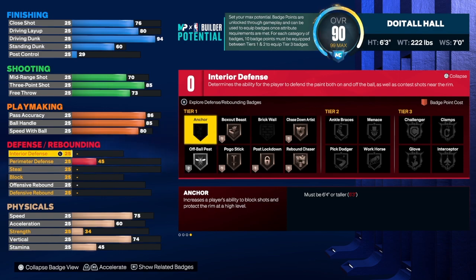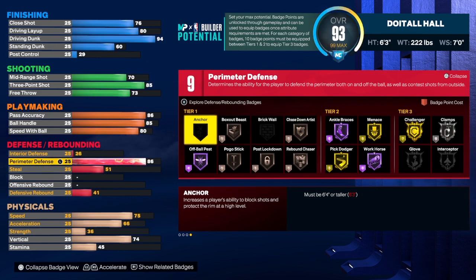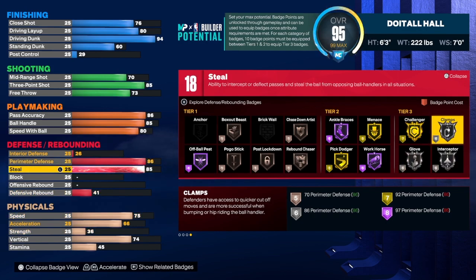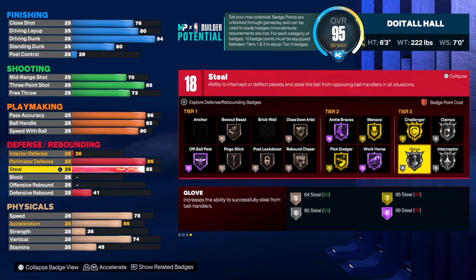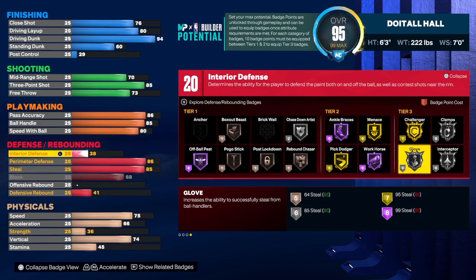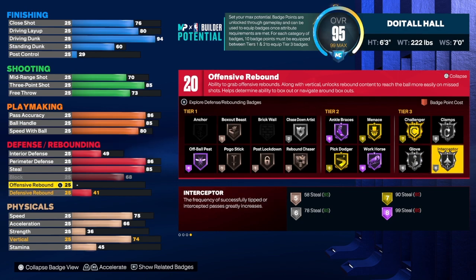Let's get into defense and rebounding. We're going to get the perimeter defense up to 86 — as you can see we do get silver clamps on this build, which will allow you to slow people down on the perimeter. You have long arms on this build and that strength, so don't get it twisted — this build is really really strong. For the steal we're going to get that up to 85 because we do want silver interceptor and silver glove, so you will be able to get some on-ball steals. For block we're going to max that out at a 68. The interior defense is coming up too — we'll take that to a 49 because of the strength on the build.